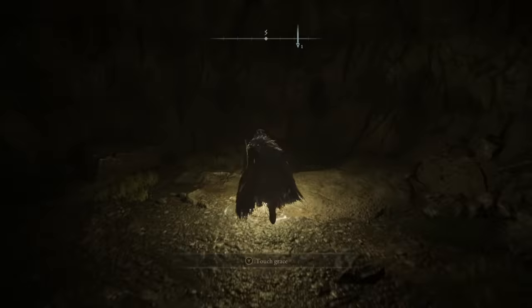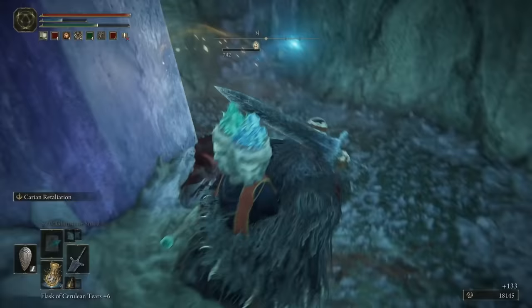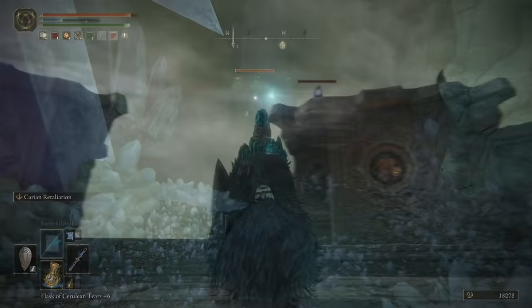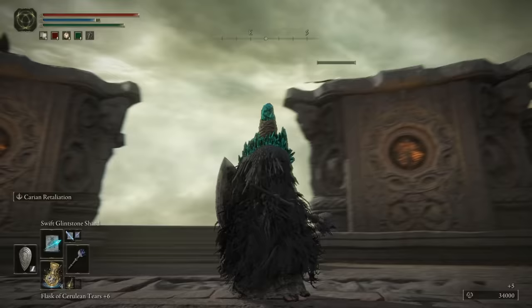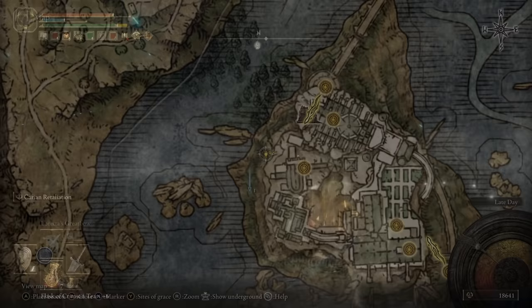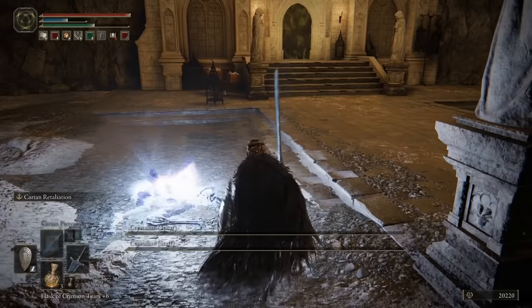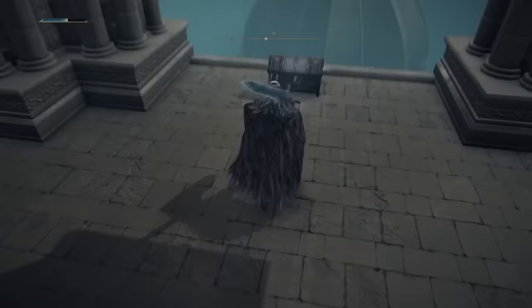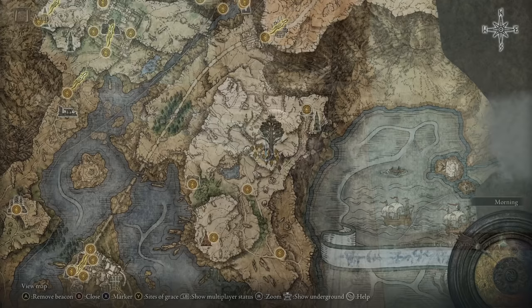After that, we're after another spell to synergize with the strategy: Terra Magicus. It places a large zone on the floor, and if you're standing in that zone your sorceries get a massive damage boost — so this very much is needed. You get it from a cave in the lakes, unlocked with a Stonesword Key. Beat the boss, take the lift up toward the academy, follow the path up the ladder, and find it in a chest on a lonely tower top.